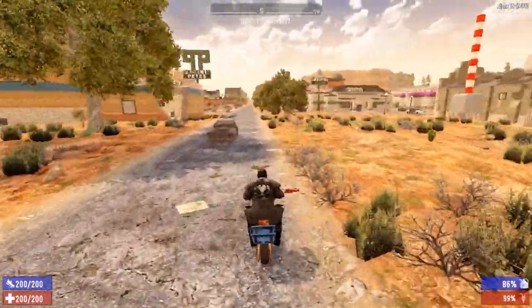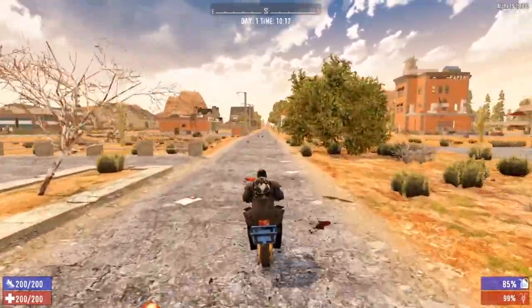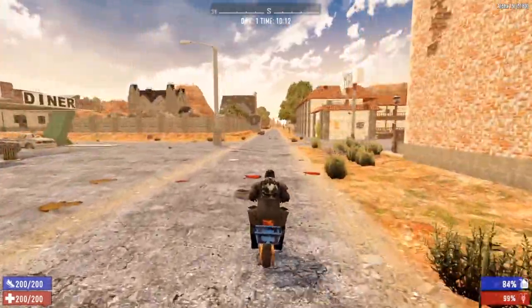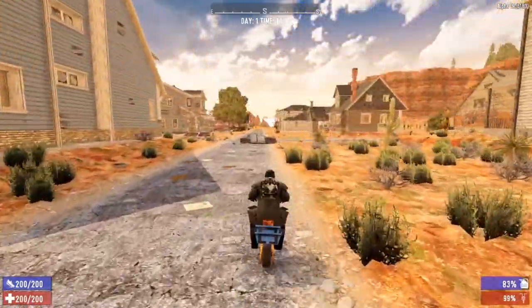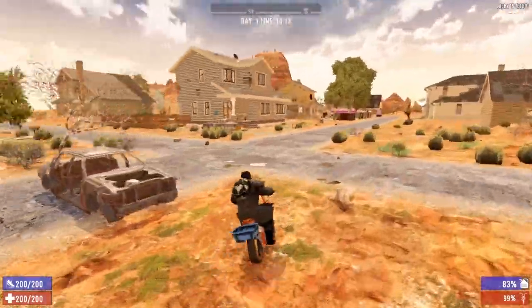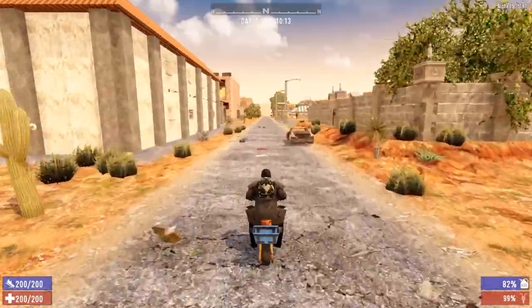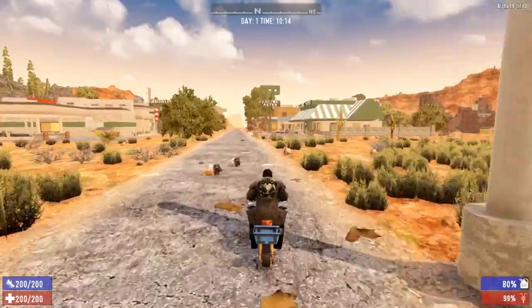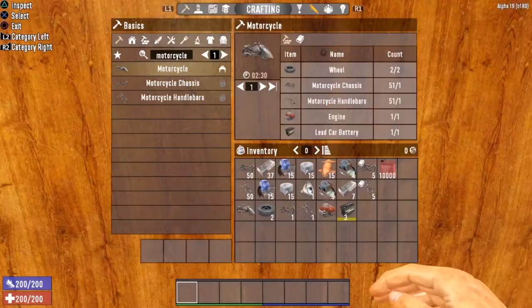The main advantages the minibike has over the bicycle are: number one, the extra storage capacity, which is huge; and number two, no stamina cost to ride. You will need gasoline, but it's easy to come by — wrench down some cars, or later in the game mine oil shale and craft gas cans. All in all, I prefer the minibike to the bicycle. Sometimes you have to start with the bicycle, but if you can, I'd recommend the minibike. Next up on our list is the motorcycle — now we're talking.